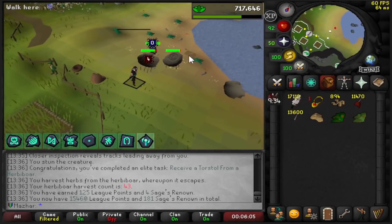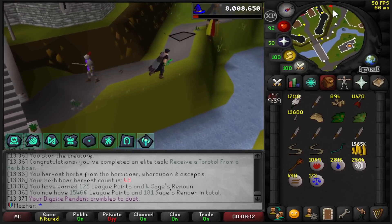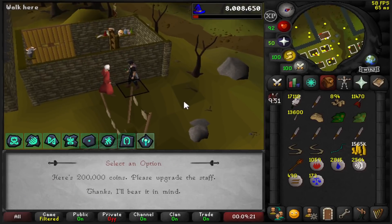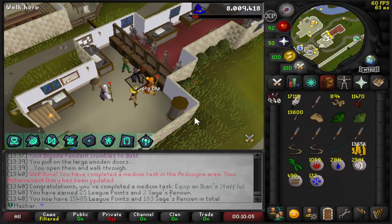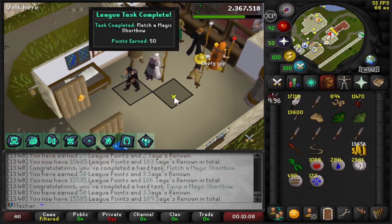Receive a Torstal drop from Herbiboar: 125 points. I could jump a decent bit of ranks by doing some tasks, so I'm going to knock some easy points out of the way and see where I can end up. I'm upgrading my Iban's Staff for 200,000 GP — if I equip it, it should be a 25 point task.